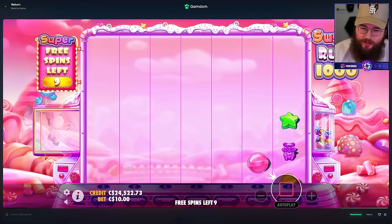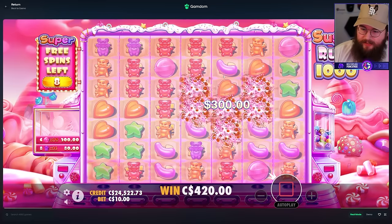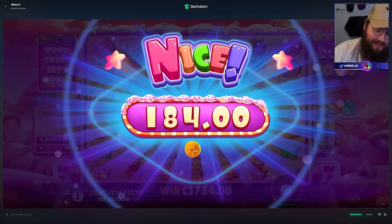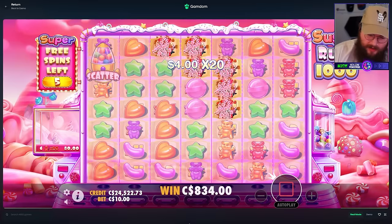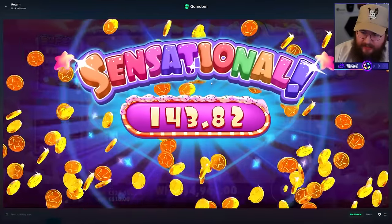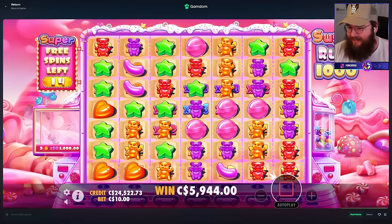Why would we ever go back to Sugar Rush OG when you can buy Super Free Spins? My only max win ever is Sugar Rush OG. By the way, the max win on this game is 25,000x — I forgot to tell you that. This is a good connection too. Maybe another premium right here. The max win on a $5,000 super buy is a $250,000 hit, because we're buying at 500x — 25,000 times the base bet. These stars miss unfortunately, but holy shit we have a 256x!